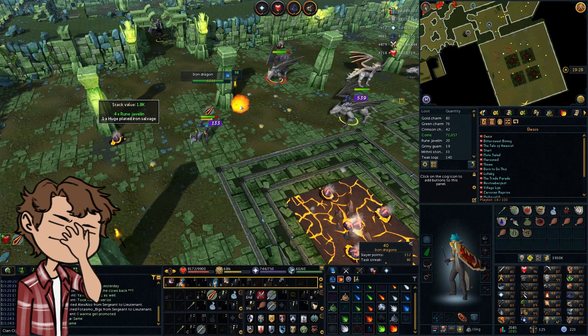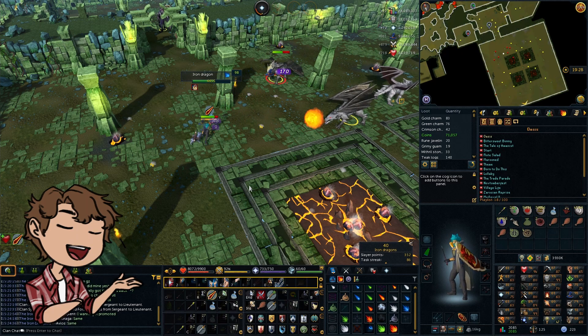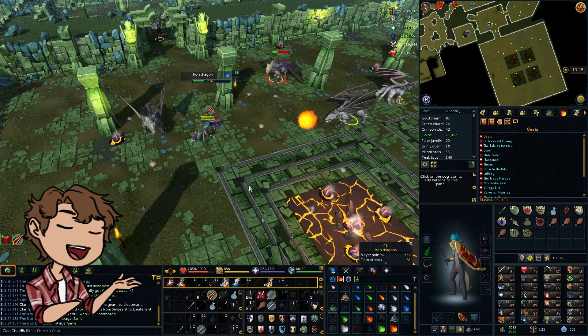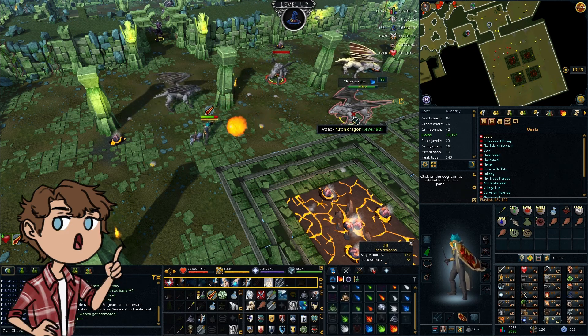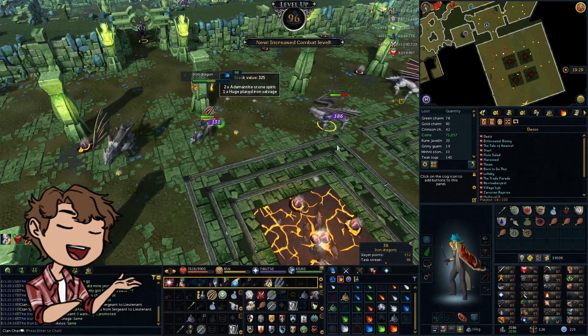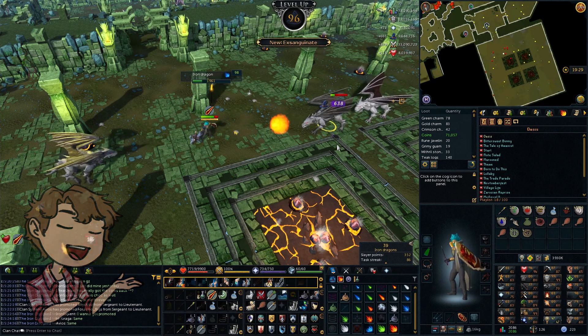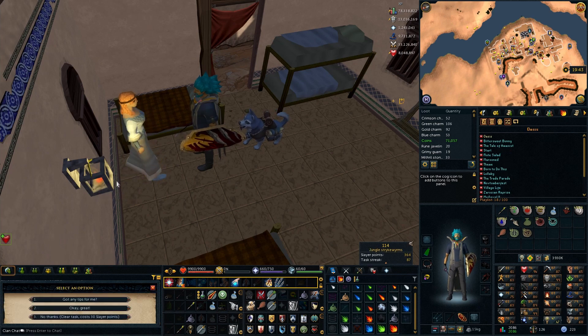Unfortunately, I totally forgot that I do not have anti-fire potions because that's level 69, not 65. So it's still a very chill task. If you're using a wand and shield and pray magic with the bone crusher on, it's pretty much AFK — you need like one or two food for the entire task. This is why we buy our Slayer VIP tickets, because I wouldn't have been able to get this jungle strike worms task otherwise. So please remember when you're grinding out for something to use Slayer VIP tickets.